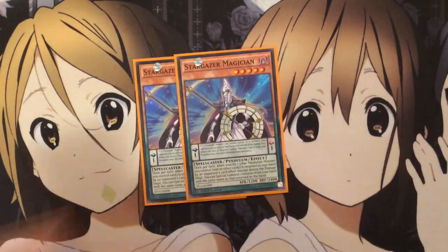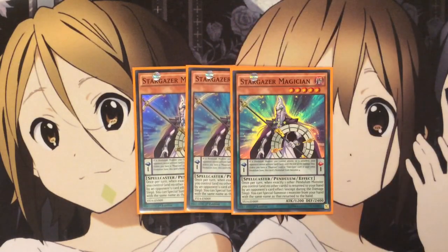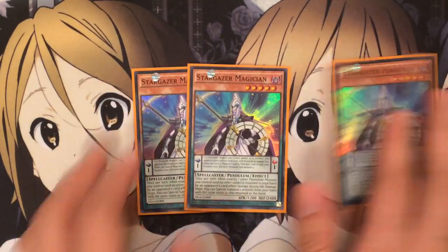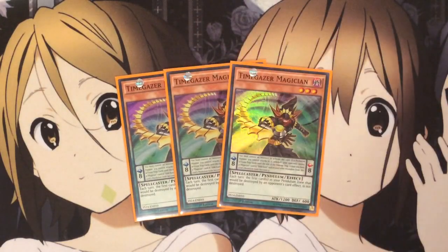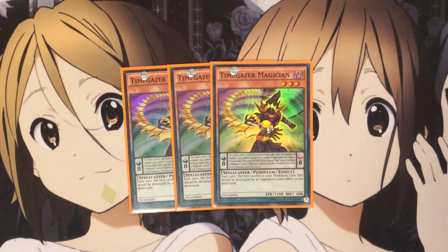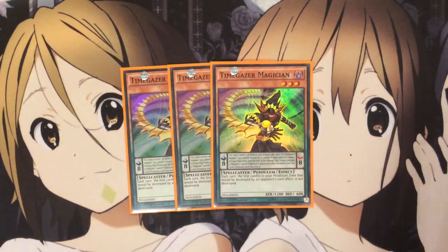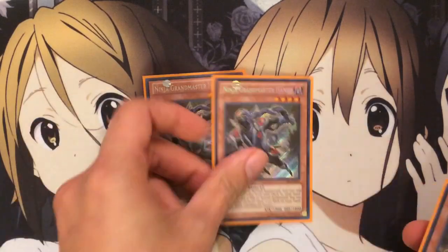I also run three Stargazer Magician. Him and Timegazer are the best Pendulum monsters to use with this deck. Stargazer Magician's scale is pretty easy to get out. Timegazer is the one you have to worry about, and I run three Timegazer Magicians as well — basically because you want consistency and to get these guys in your hand as fast as possible. What's great about Timegazer's effect is you have to control no monsters to activate his scale, but that's not a problem with Avion because after he returns to your hand, most of the time your field is pretty empty, allowing you to activate the Timegazer Magician scale in case it gets destroyed.